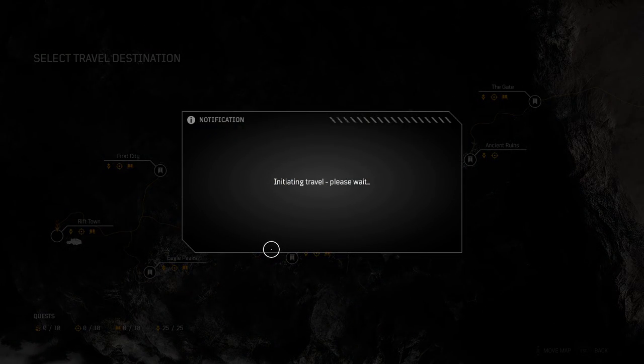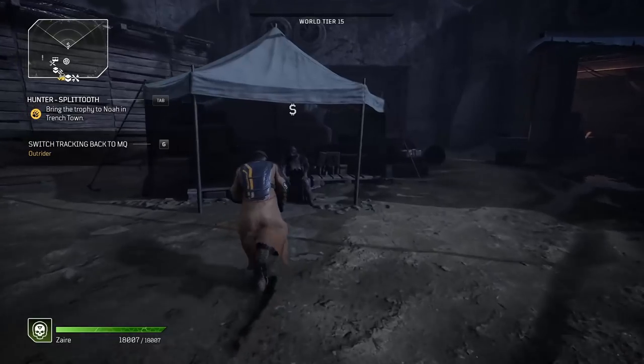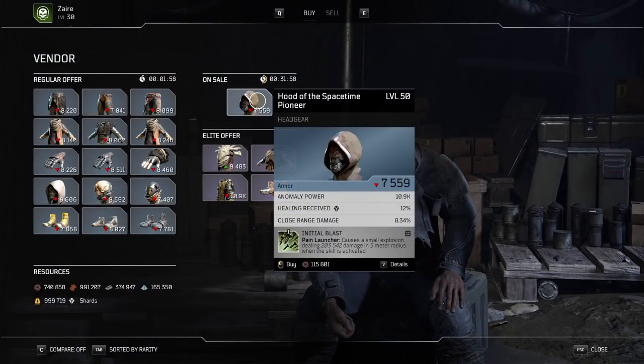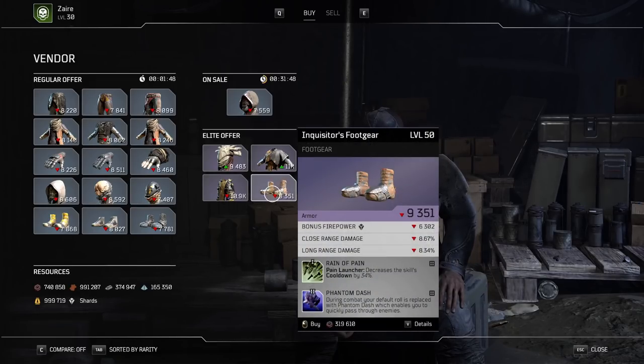So that covers the two camp vendors and the two Rift Town vendors. There are also two extra vendors in Trench Town. As soon as you spawn into Trench Town, turn straight around and there's a vendor right behind you at the tent. He sells an elite offer — purple items — and a regular offer which is normally blues and greens. In his elite offer he actually has a level 50 purple with bonus firepower, close range damage, and long range damage, which is very good for a firepower Technomancer build.